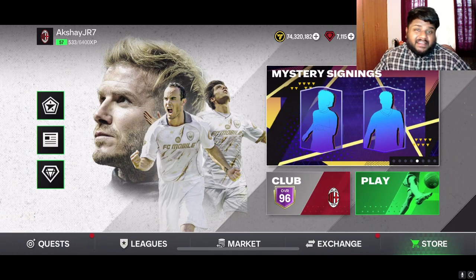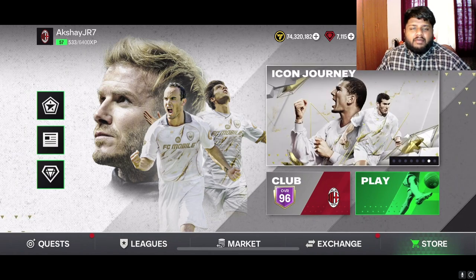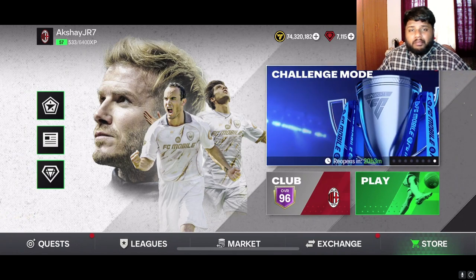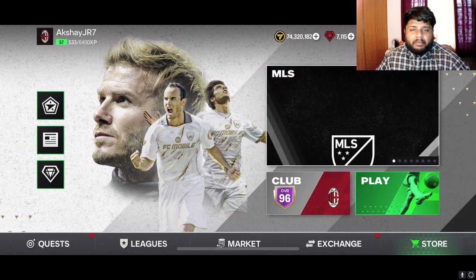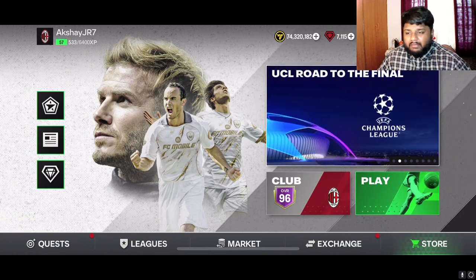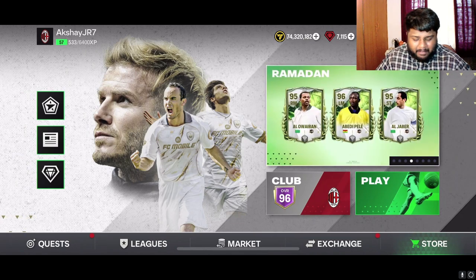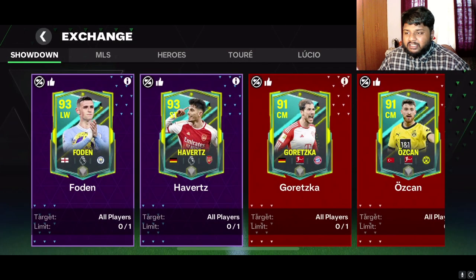Hey guys, welcome back to the channel, hope you guys are doing well. This is episode number nine of our RTG series going on on this channel in FC Mobile. This is Hitman Highland. In today's episode we are going to be opening some packs — ultra packs, mega packs, base packs — and completing our exchanges, which will help us kick off our pack opening.